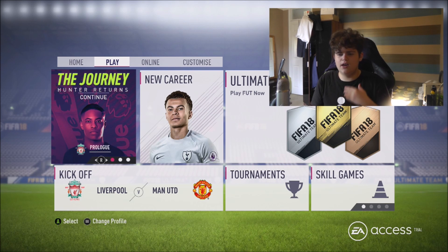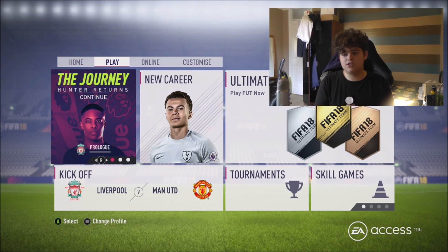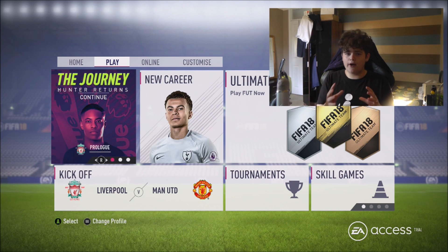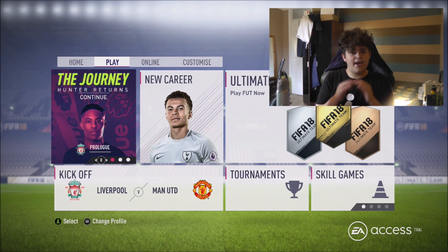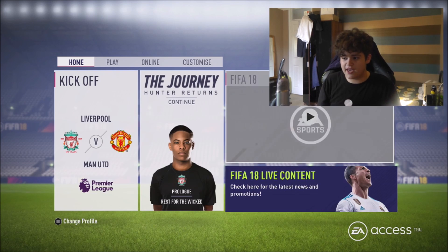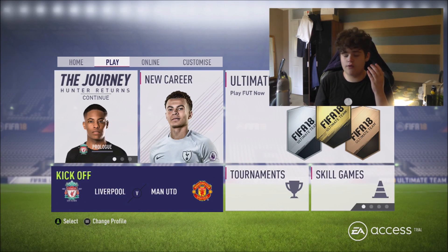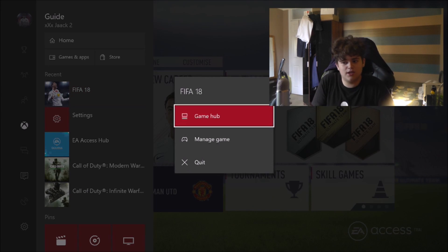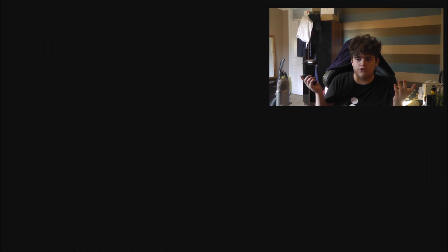It will occasionally, around every 10-15 minutes, say 'Oh, you need to be online,' but you just keep spamming A and it will take you straight back onto the game. I found this out myself — all credit for this one goes to me. We are literally offline, we can't reach messages or anything, but we're on the full game. You can go online after you've played the Journey and start playing some Ultimate Team. Basically, never waste your EA access time — if you're going to be playing offline, if you're going to be playing the Journey or Career, do this glitch. I do not condone this method and I'm not responsible for anything that may or may not happen to your account. The reason I'm making this video is to let EA know about these glitches so they can work and fix them.